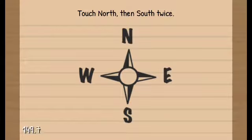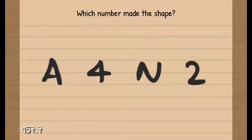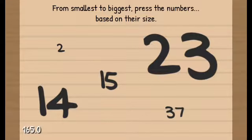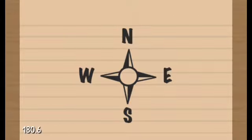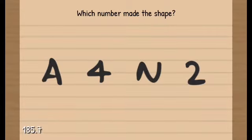Am I supposed to press it? Touch the north, then south twice. Four. Which number made the shape? Two, thirty-seven, fifteen, fourteen, and twenty-three, three. Two, three, four. North, north, north. Which number made the shape? Okay.